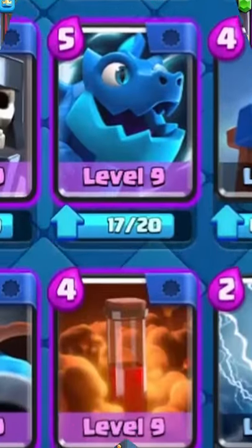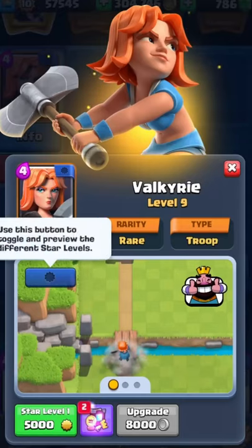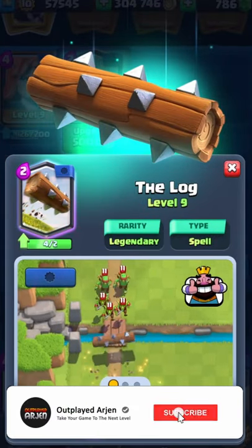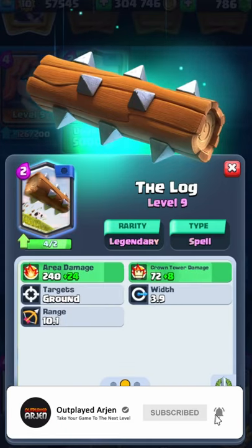First, we're going to have the Valkyrie just because it does so much damage and it's amazing for splash. And after that, we're going to have the Log. The Log is amazing when you want to push back a unit or if you want to take out all these tiny pesky cards.